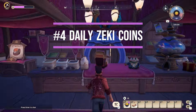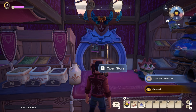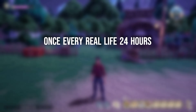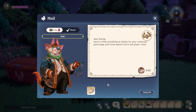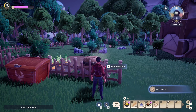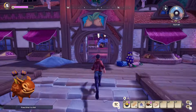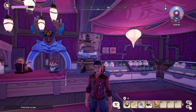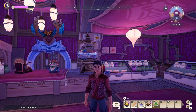Moving on to tip number four: every day — and when I say every day — you want to buy something from Zeki's shop once every real life 24 hours, not game time, real life, because you will get a Zeki coin. What you can use Zeki coins on are mystery prizes. These mystery prizes are absolutely wonderful, and you can get them from Zeki's shop once you attain the Zeki coins, as you can see on the screen — many plushies, many different stuff, and sometimes you get sticky smoke bombs. Take it with a grain of salt. Use your free coins. Sometimes you'll get lucky.